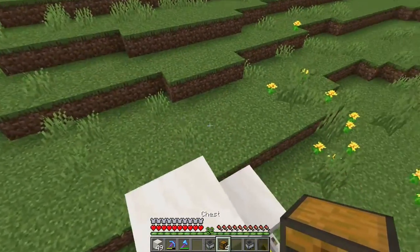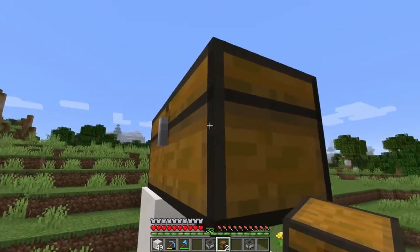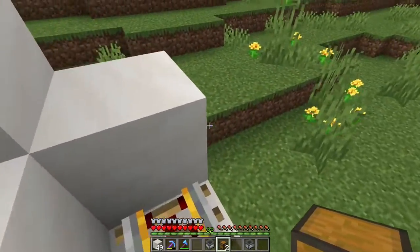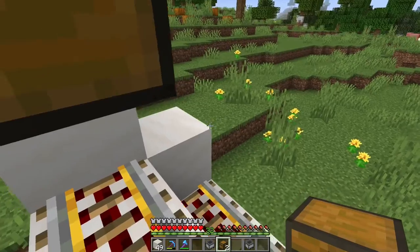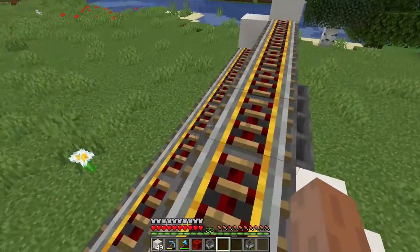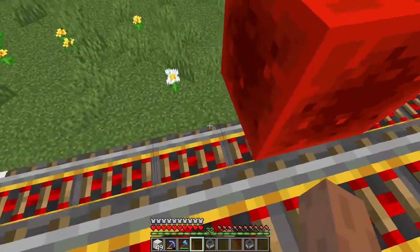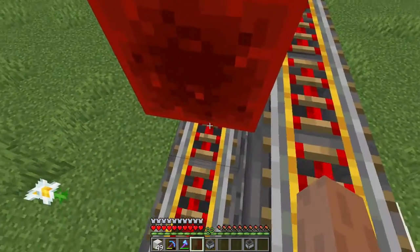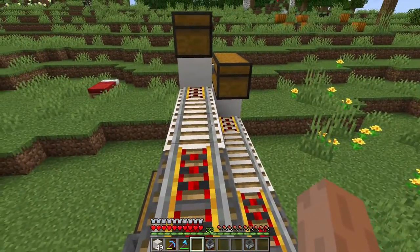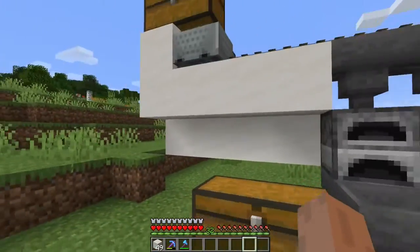Last thing you will need to do is add your chests. Make sure one piece of the chest is below the powered rail at the end here. Do this for the other side. Then you want to add a redstone block in the middle, on top of the powered rail at the end. And this will make sure to power both the rails on top of the hoppers. Then you want to add your hopper minecarts.